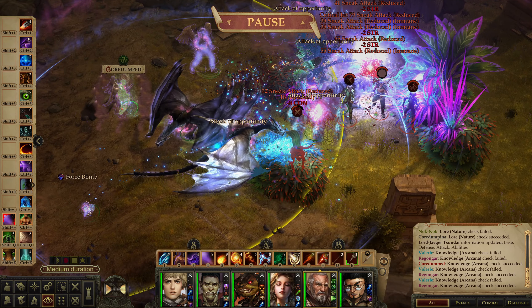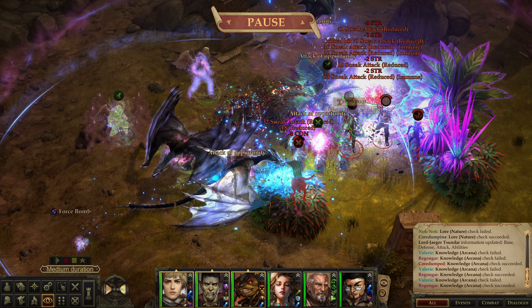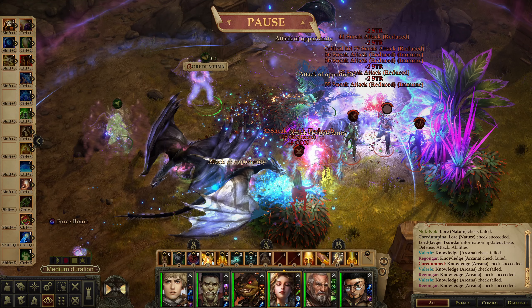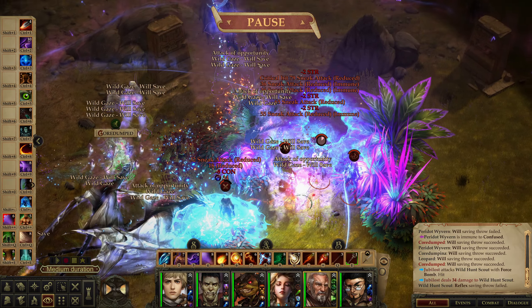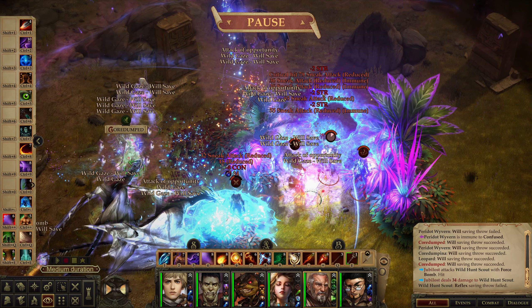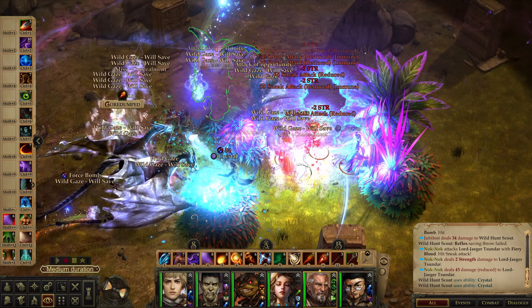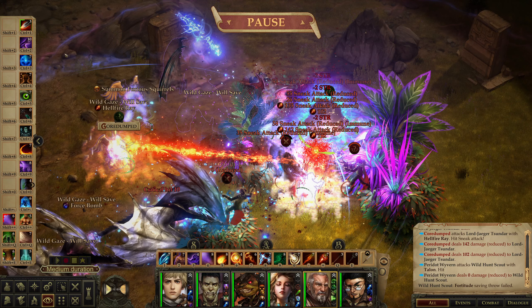Let's see how you like this. I'm going to have everybody kind of target him — you, you, you go for him. Target him as well — he can get prone, so it counts. Let's keep with the Squirrels' plan for fun. Move closer. Wild Gaze — as we can see. Jubilost saved, but we are all immune to it so we're fine. Somebody is taking a tremendous amount of damage. I'm going to go for Hellfire Ray with Impromptu Sneak Attack. He is taking death — he's dead, don't have to worry about him anymore.